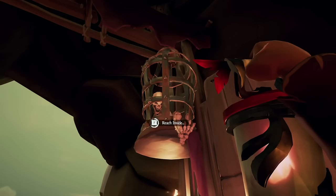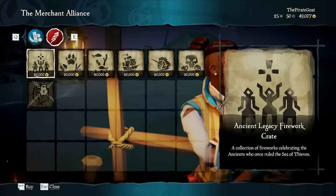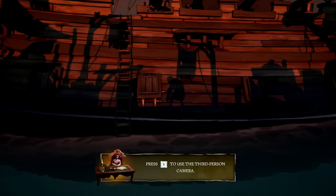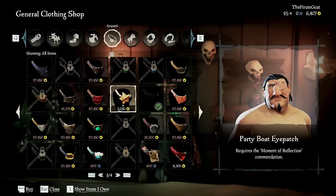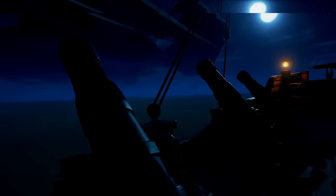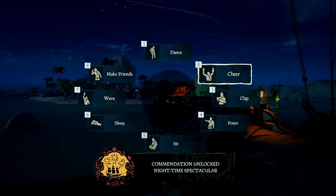Head back to the outpost, but this next part requires a galleon. Start a galleon from the menu and once you log in at the outpost, head to the merchant and purchase the cheapest firework. You should already have some gold from the previous commendations and maiden voyage. Put the crate on the galleon and don't fire just yet — wait until sunset. For the commendation A Moment of Reflection, sit at the end of a dock while the sun sets to unlock the Party Boat Eyepatch for purchase. Once it's nighttime, take five fireworks and launch them by placing one in each cannon and firing them all in a row. This is the Nighttime Spectacular commendation, which unlocks the Party Boat Sails and Hull for purchase.